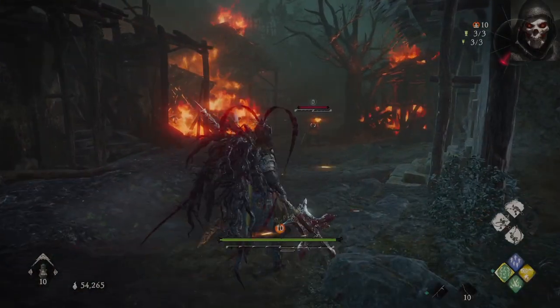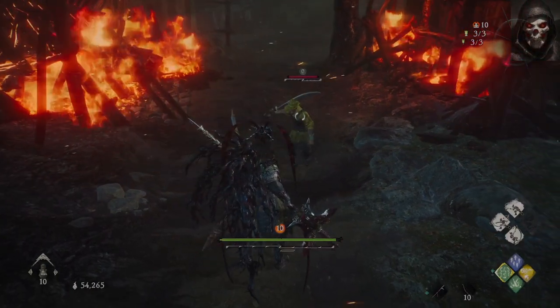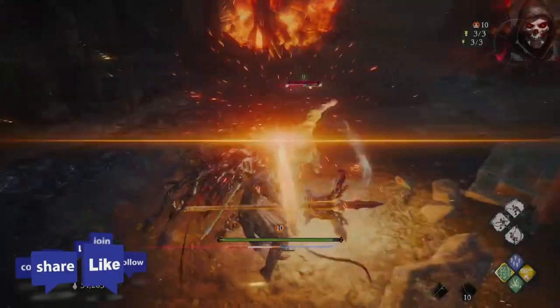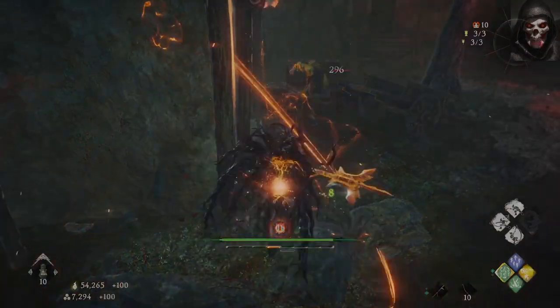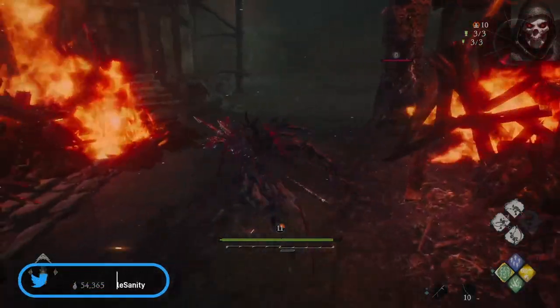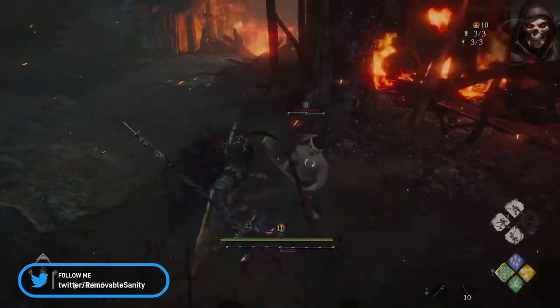So what is Wo Long: Fallen Dynasty? The Complete Edition is a new dark fantasy Three Kingdoms action RPG from Team Ninja, the developers of Nioh. The premise is you take on the role of a nameless militia soldier fighting for survival in a dark fantasy version of the later Han Dynasty, where demons plague the three kingdoms.